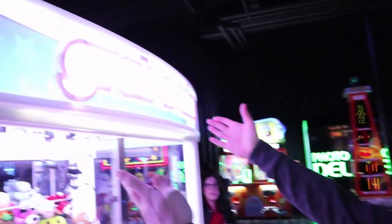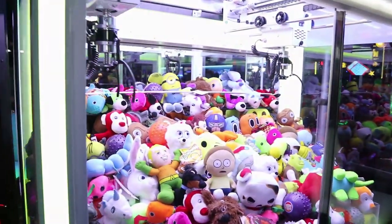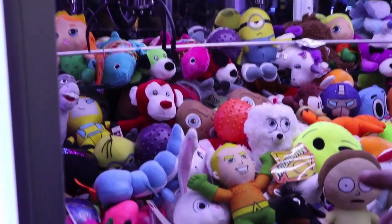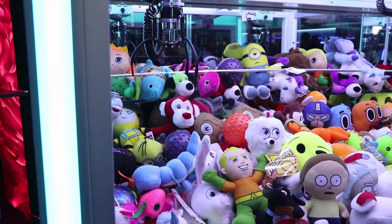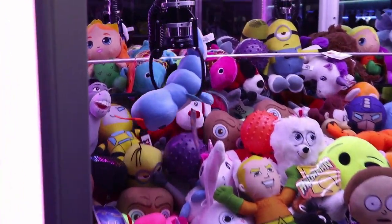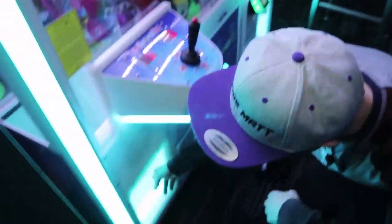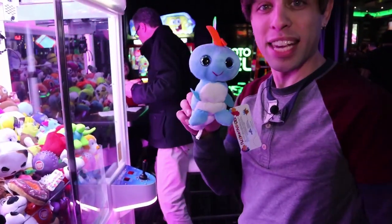All right guys, now we're at the claw machine here. Check it out — they got a nice Grab and Win. These ones are on all fixed, the same strength, which is nice. So these are skill-based. I'm gonna go for this little caterpillar thing right there. I like how it's stadium stacked too — you got a good chance if it drops it, it might just tumble in. There it is! First try, first win at the new Dave and Buster's, baby! We got a Plush Paradise little caterpillar — very nice.